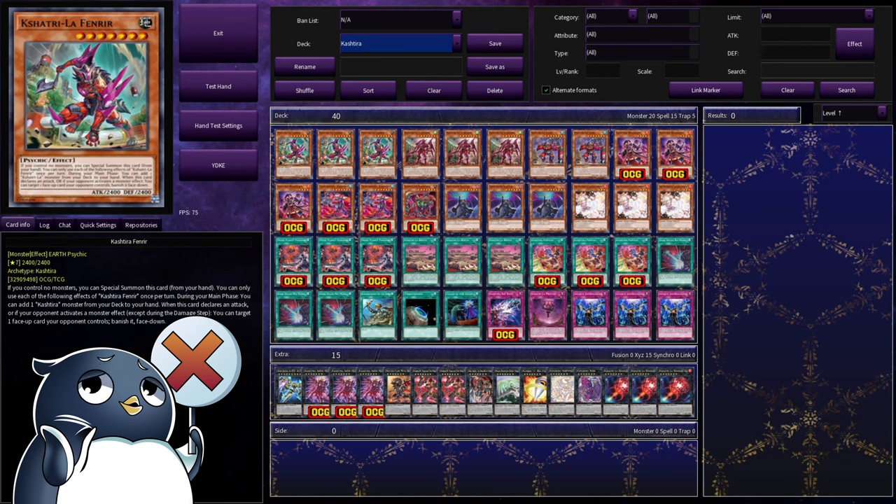Like with all my Let's Build series, this is just a baseline decklist for you to tweak as you see fit. If you don't want to play Shifter, you don't have to. Modify this as you see fit — this is just a decklist I feel is a great baseline. With that said, like if you like, subscribe if you want to see more. I am NoPenguin, Kashtira Kuk, signing out.